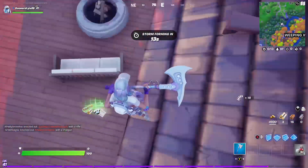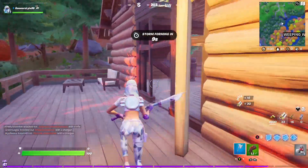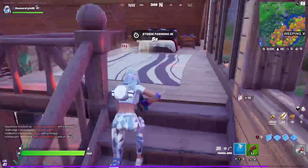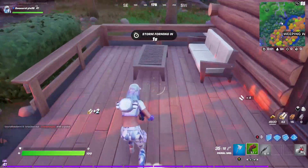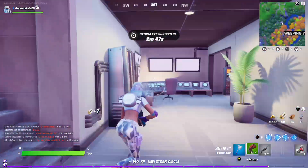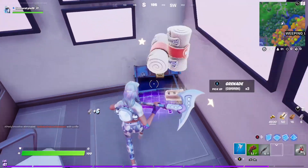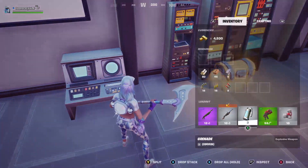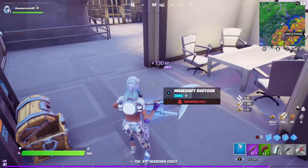Your first chest could be on top of the chimney. Note that weapons slide off the roof so you have to slide off with them. The next chest could be on top of the bed inside. Jump out the window and come round into the little cellar — this is where your special chest will be. We've got a nice epic pump shotgun from it.